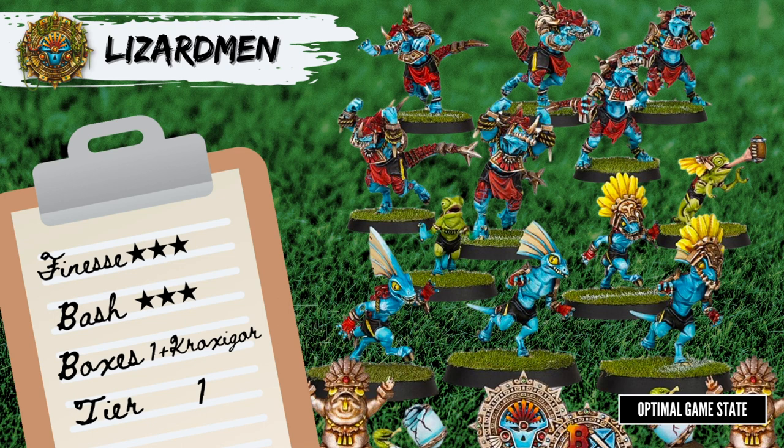Similar to Black Orcs, this team is split into the big Saurus players and the small Skink players. The Saurus have no skills but Strength 4, and Ag 5+, so it's unlikely they'll ever end up with the ball. Unlike Black Orcs, they are fast with Move 6, and the big guy — the Kroxigor — is also Move 6. The Skinks are Move 8 and are your linemen. They have okay Ag 3+ with Dodge, but no passing game with Pass 4+. With Strength 2, 8+ armor, and Stunty, they're quite fragile. There's also the Chameleon Skink with On the Ball and Shadowing for 10k more, but you lose 1 move and get 3+ Pass instead — typically it's worth taking at least 1. The goal is to use the Saurus to hold off the other team while the Skinks score. A common tactic against them is to take out all the Skinks, leaving the Saurus unable to carry the ball.